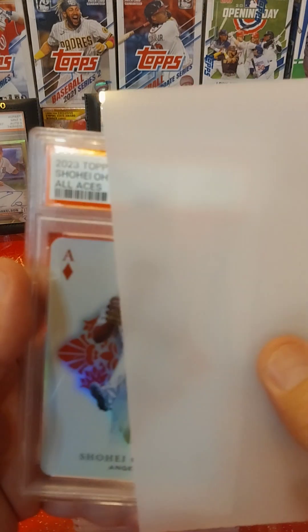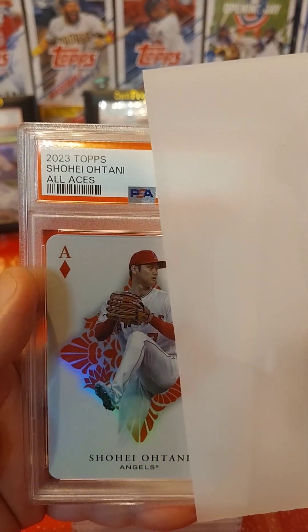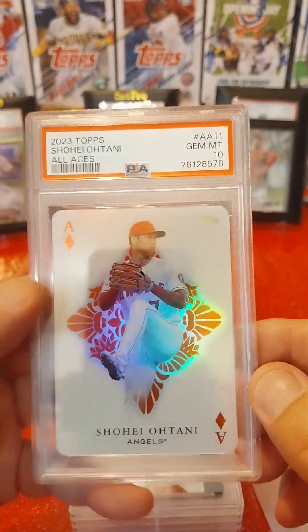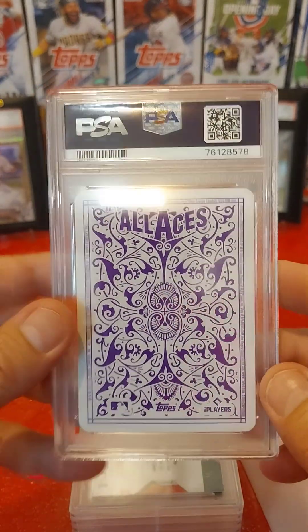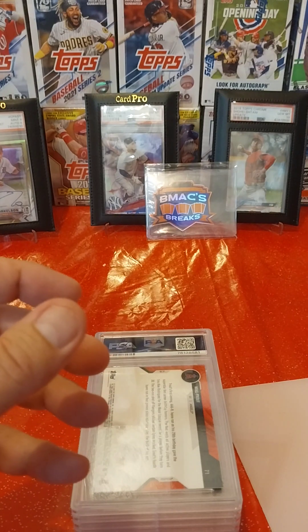Next card. I pulled this out of a blaster of 2023 Topps Series 1 — Shohei Ohtani All Aces — and this one came back a Gem Mint 10. Very cool card. This is another one for the PC.